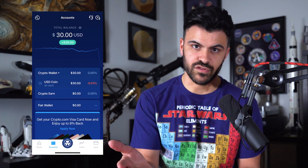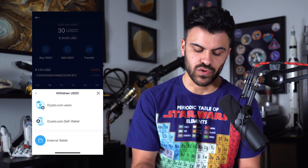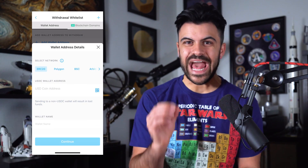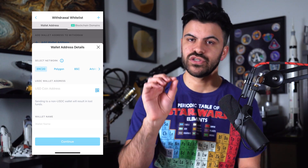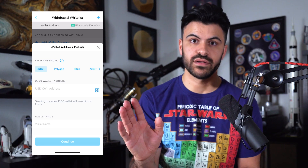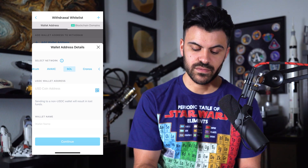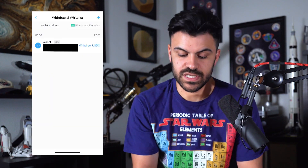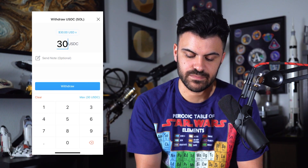On your app, you're going to want to click on accounts, or wherever you can see all of the money that you have. I'm going to click on USD coin, then click the transfer button and click withdraw. Next, I'll click external wallet and click add wallet address. This part is very, very important — you have to send it on the Solana network. This is the most important step in the whole thing. If you send it to the wrong network, your money is gone. I've lost a lot of money at the beginning of my crypto journey by sending it on the wrong network. So I'm going to make sure it's on the Solana network, paste in my coin address, name the wallet, and click continue. Next, I'm going to click withdraw USDC, click max — 30 USDC — click withdraw, make sure all the information is correct, confirm, and enter my passcode again.